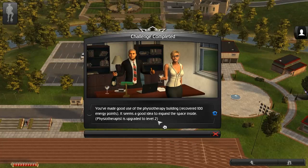You've made good use of the physiotherapy building - recovered 100 energy points. It seems a good idea to expand the space inside. You've attracted more attention to the club - even though it was through some players' questionable behaviour, your players have at least two addictions but you can keep a good balance between work and play. So I've arranged a treat for the team at the restaurant - wine tasting now available. Anyway guys, that's the end of part two of Lords of Football. Join me for a future episode - episode three - where we'll try and treat these addictions that these players have. Until next time, I've been the top man as always. Stay safe.